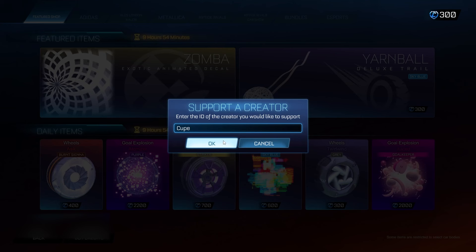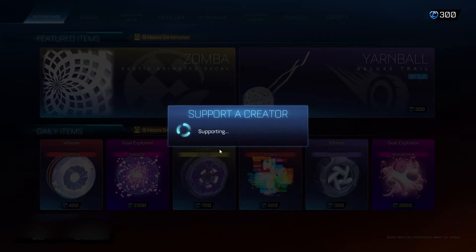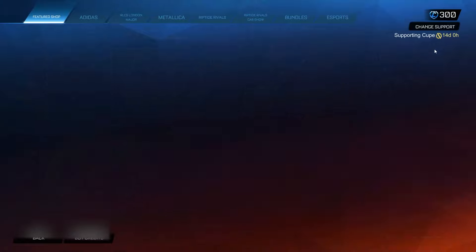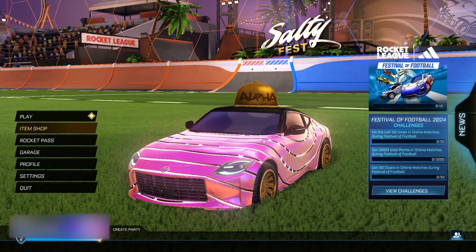Go ahead and click OK once you guys have made sure that you've spelled the code out correctly. Then make sure you leave the code in for 14 days. If you do remove the code prior to this, you will actually lose access to the Titanium White Octane. So make sure that you do leave the code in — just leave the code in here, do nothing else about it. It's as simple as that boys.